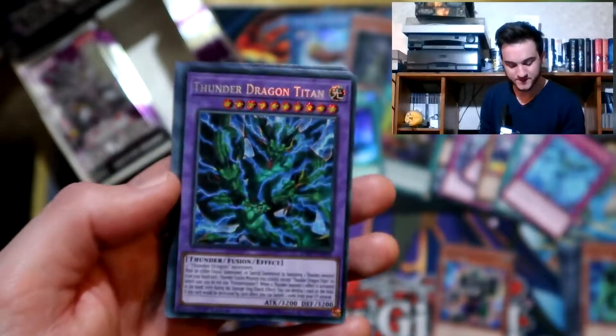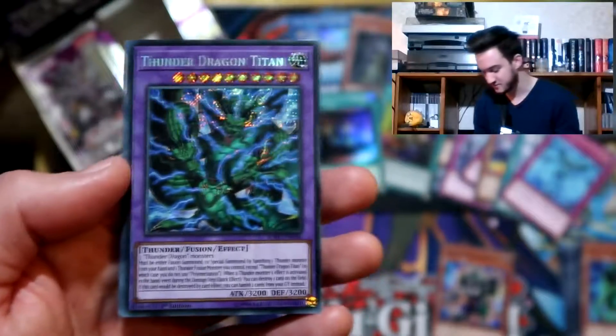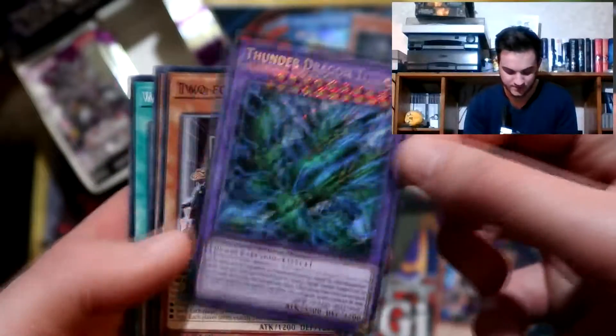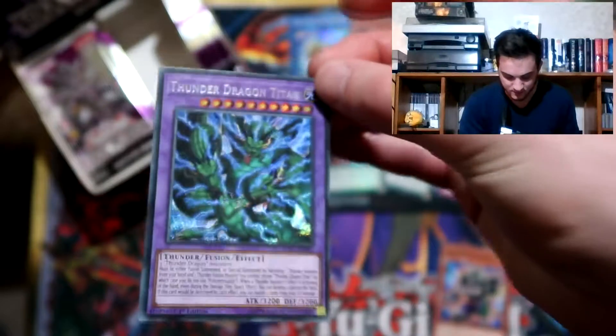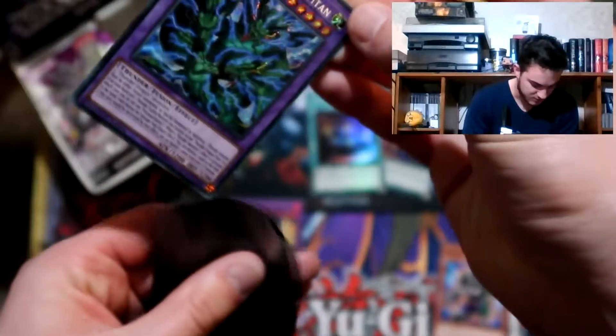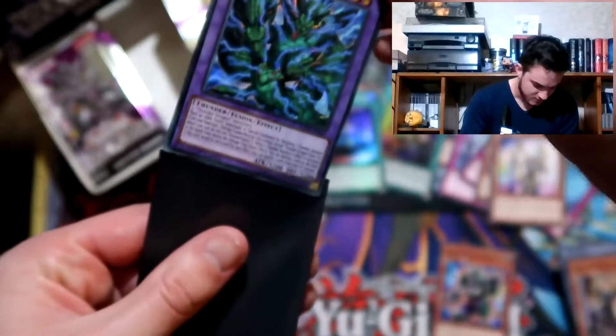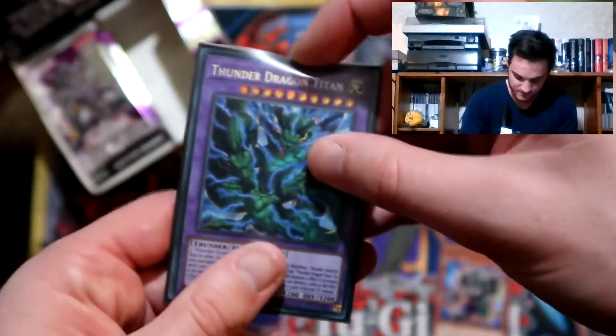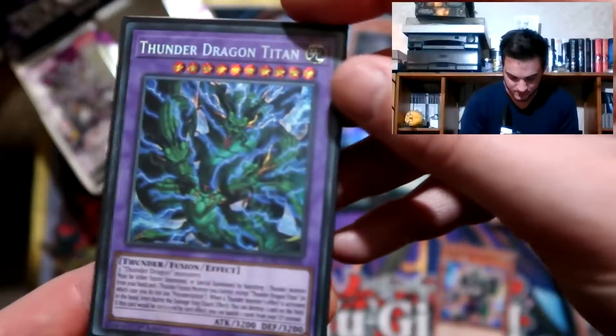That's our secret rare! It's not the hottest but it's hot. Two for one team - that's getting sleeved up. It does look like the dragon from Dragon Ball Z. Thunder Dragon Titan.